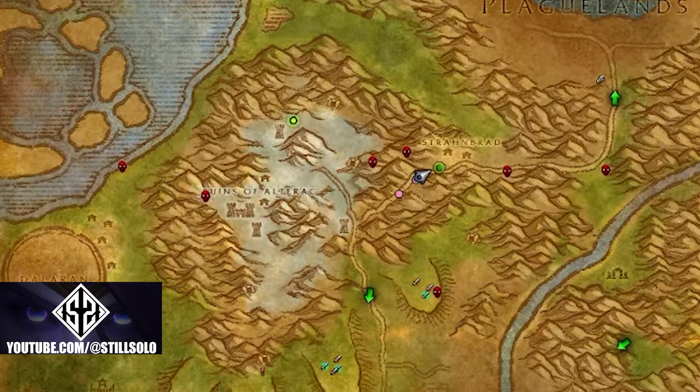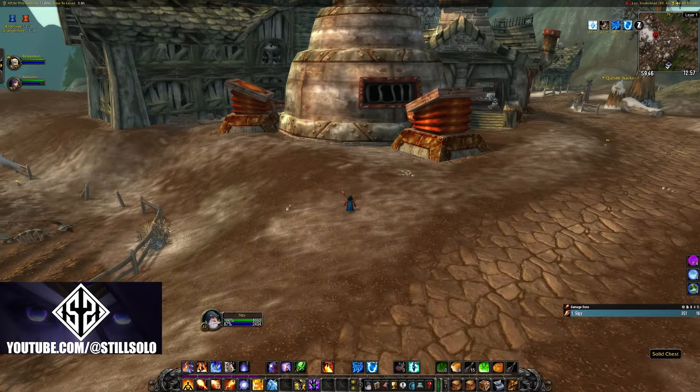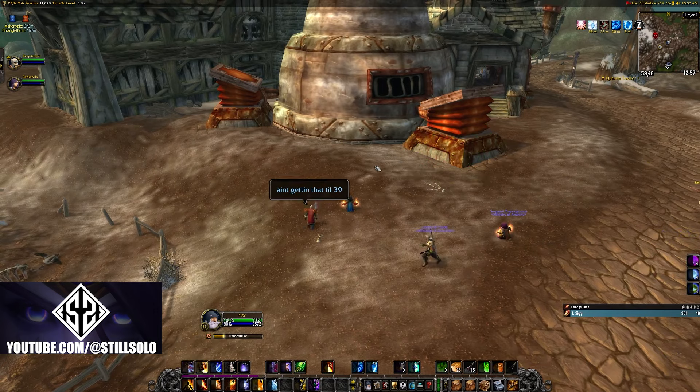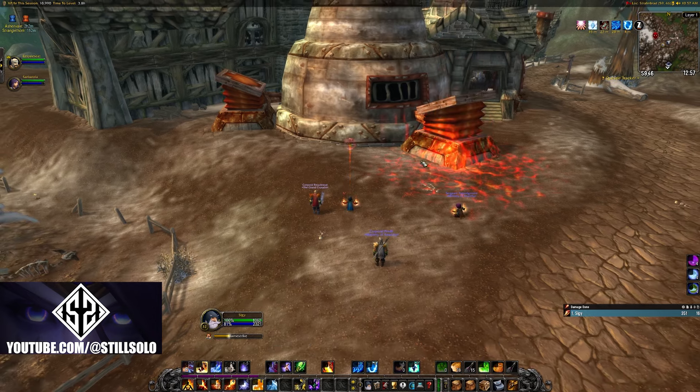So anyways, you're going to need to go to the town of Strongbrad, which is in the Outreak Mountains, and in this town there is a giant blacksmith. It's got these two kind of big orange bellows on either side of it, and what you're going to do is use a fire spell like Flamestrike to cast it on both of these bellows.